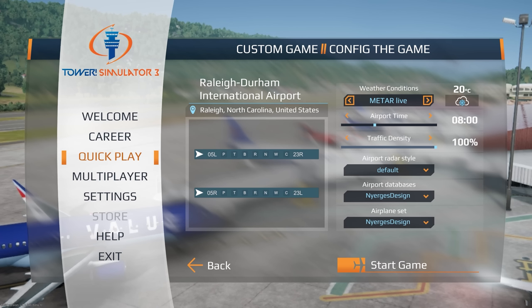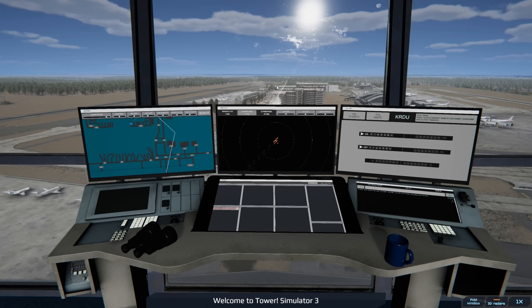Welcome back to Tower Simulator 3. We're going to be at Raleigh in this video, taking care of the morning rush hour at 8 AM using live weather — they're currently using the fives. The game was finally released; you can get it on feelthere.com or Steam for $49.99, $10 before it goes up in price. We're also using the Energies Design world color and world traffic pack, available for $39.99 only on feelthere's website.